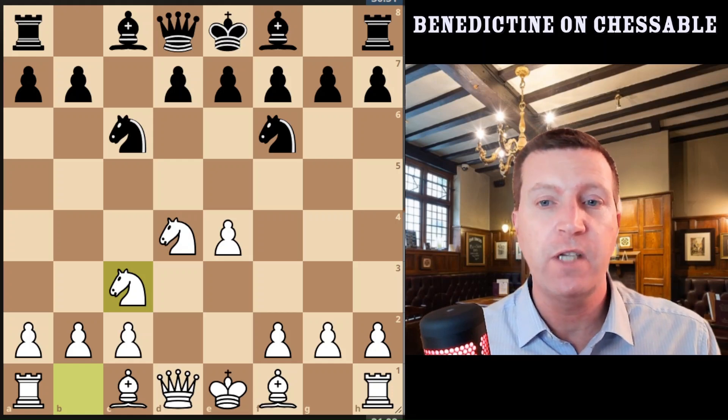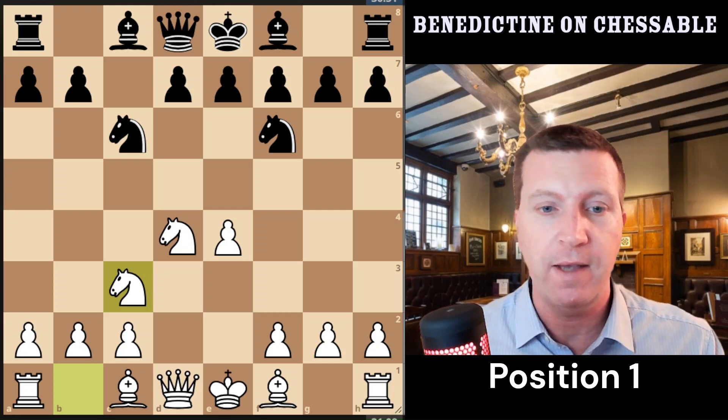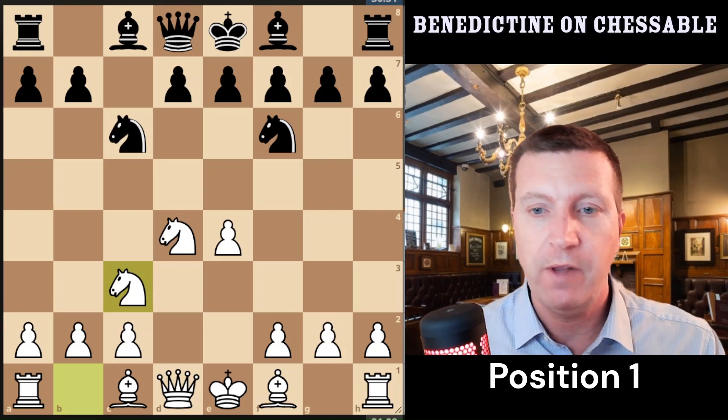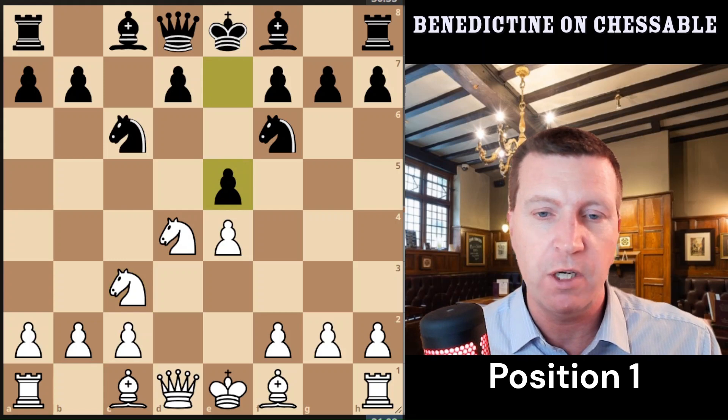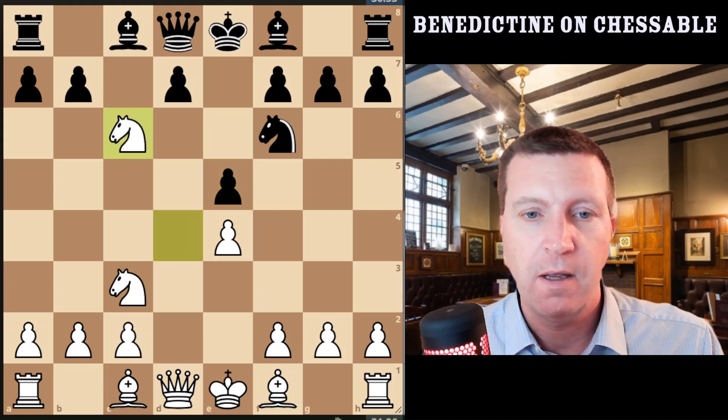Have a look at the following positions and see if you can tell me what's wrong with white's play. I'm not blaming white in both cases — they're both lower level intermediate players. Black plays e5 and white plays knight takes. So what's wrong with this move? That's the first one.